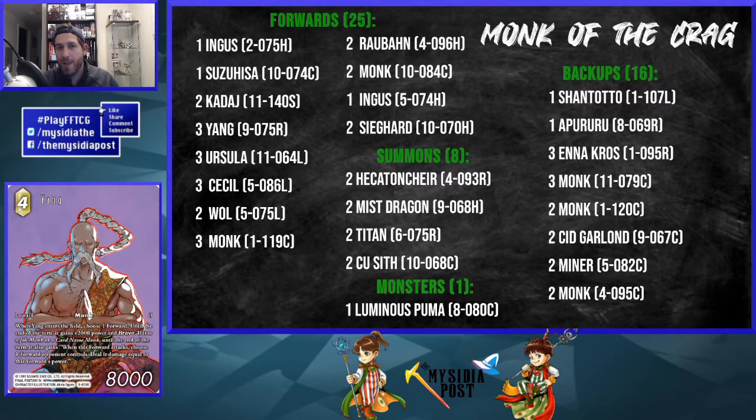Finally for forwards, there's Yang — it's a real debate whether to play this Yang or the Opus 4 Yang that can play Ursula for free and grants her a 1k boost and brave. I'm playing this version because it puts a lot of pressure on your opponent, forces them to have an answer for your monks or you'll remove something, and it stacks really well with Ursula's ability if you play it on her to get that 2k power boost.